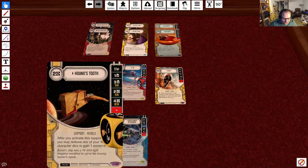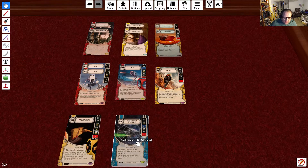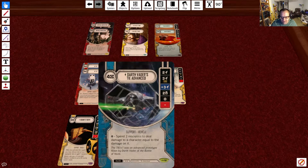Next up, we have 1 Houndstooth at 2 resources. Dice sides: disrupt, shield, 3 shields for a resource, 2 resources for a resource, 4 resources for 2 resources, and blank. After you activate the support, you may remove one of your yellow character dice to gain a resource. Finally, we have 1 Darth Vader's TIE Fighter at 4 resources. Dice sides: 2 range damage, 3 range damage, plus 3 range damage, 2 shields, special, and blank. The special lets you spend 2 resources to deal damage to a character equal to the damage already on it — so it essentially doubles the amount of damage on a character.